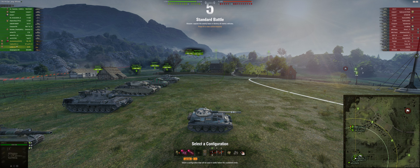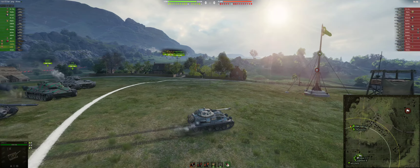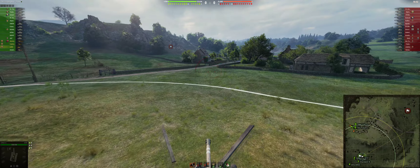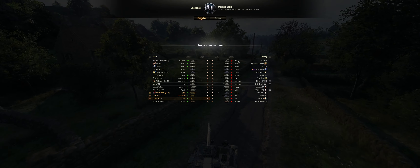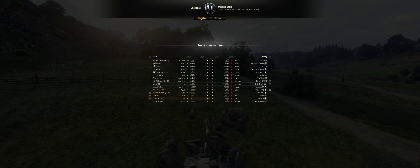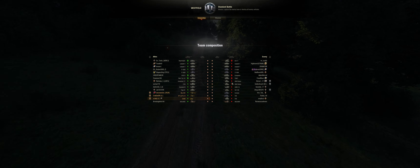I draw Westfield with one RD per team, and this time it's Crab and Jabkara as my two supports — Crab in a Waffle, Jabkara in a 263. We have a good setup here. They have an M5Y; we have a Chieftain, a couple of Leopards on each team, a couple of E4s on each team, and a big slew of mediums.